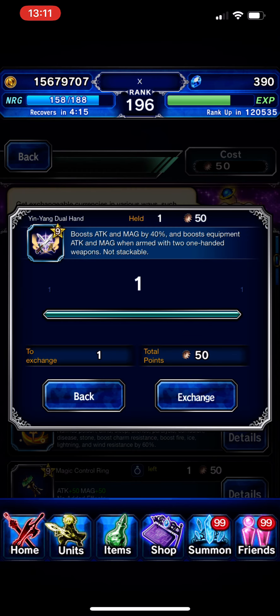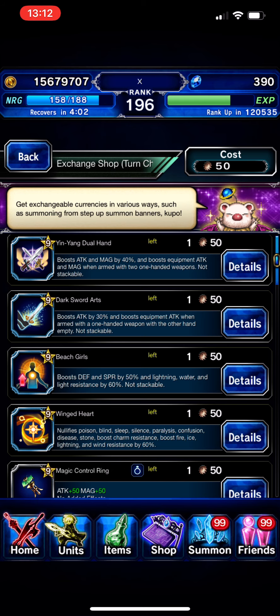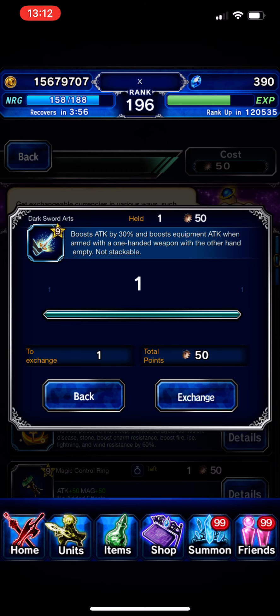First: Yin Yang Do Hand. This is basically a true dual-wield build with 40% attack and magic — this is for your hybrid attacker. It's really good for Alena if you don't have any good Super Tiama for her. Next is Dark Night Dark Sword Art — this one is bad.